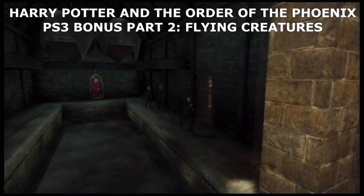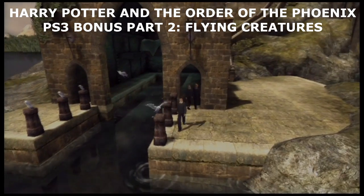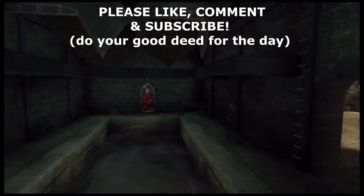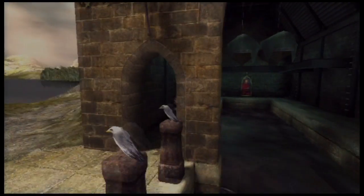Hello everyone and welcome back to more Harry Potter. It's now time to find the flying creatures in the Order of the Phoenix. The first ones are these seagulls down here at the boathouse. You've just got to do these ones on the right here. They'll fly away because they're easily startled and just hate students. All the birds hate students.